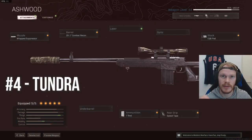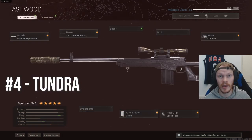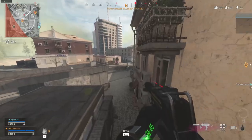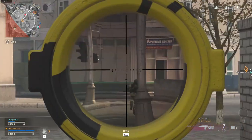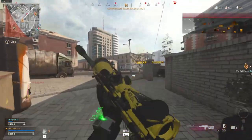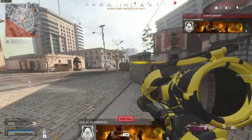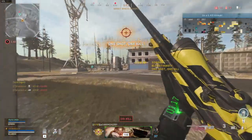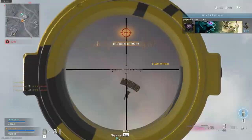Number 4 is the Tundra. This is the best Cold War sniper in my opinion. The bullet velocity is very good, the handling is very good as well, and only the ADS speed is a little slower. Still a fantastic sniper. I think it is a little better than the AX-50 just because it has a little bit better bullet velocity, so you do not have to lead your shots as much. But other than that, it is very comparable to the AX-50.